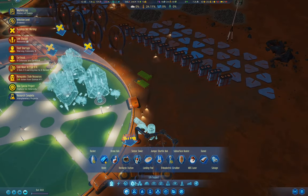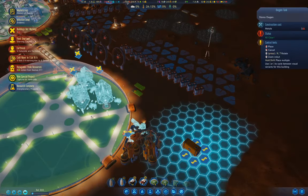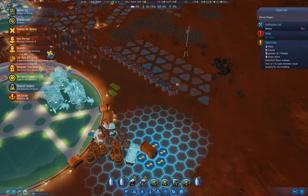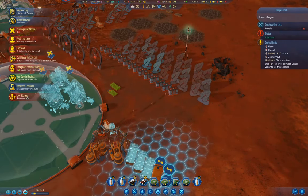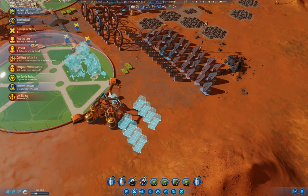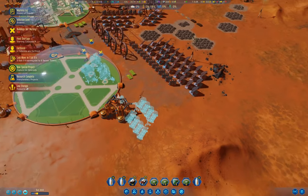Why is that one saying there's no pipe connection? I'll fix that with some pipes. Then I'm going to chuck in a couple of oxygen tanks — four of them — and pipe them in. That's some oxygen tanks sorted.